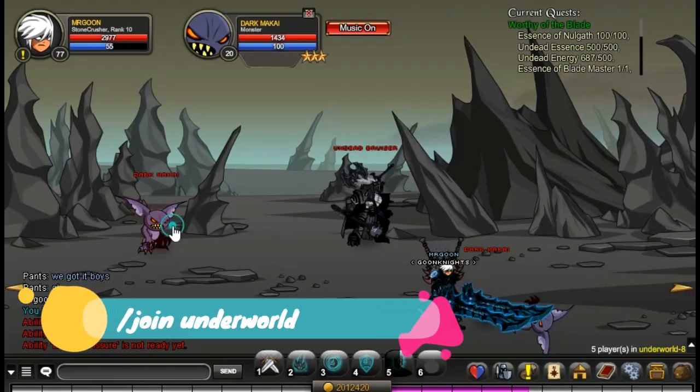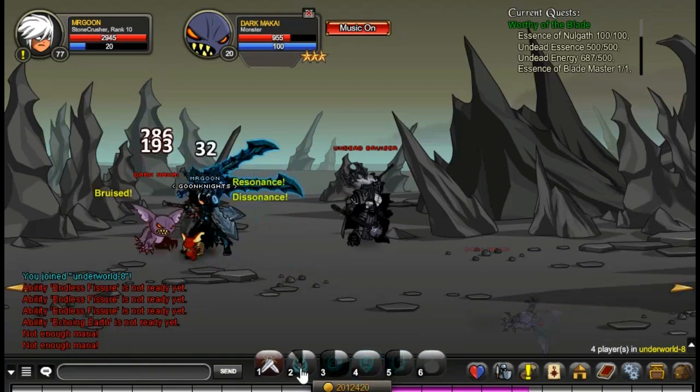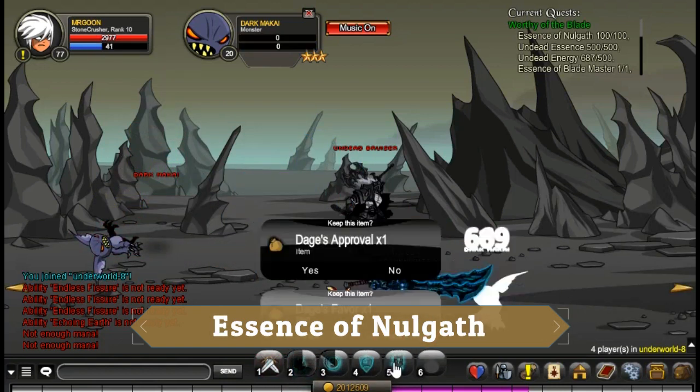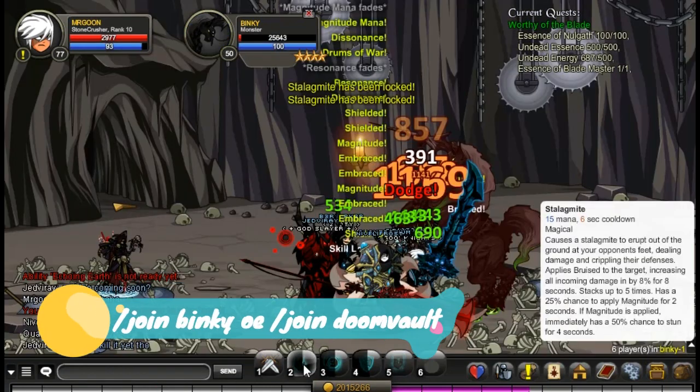Next you want to come along and defeat some Makais. For this I would recommend Join the Underworld again because they're nice and easily accessible. If you are a member, however, I would just go to Join Nulgath and get them from there. They don't drop very often, so for 100 you do need to do this for quite a while.